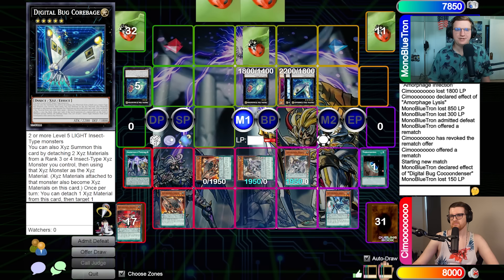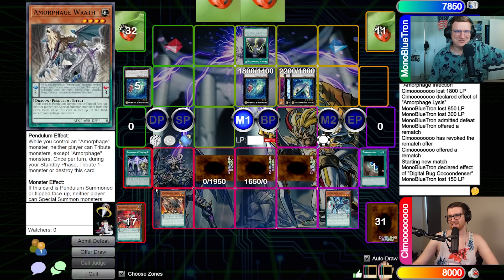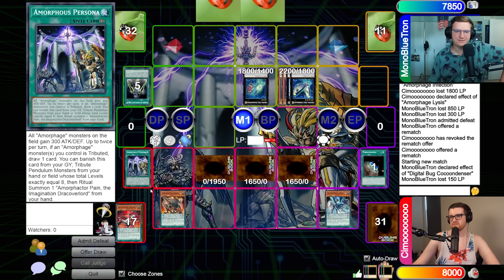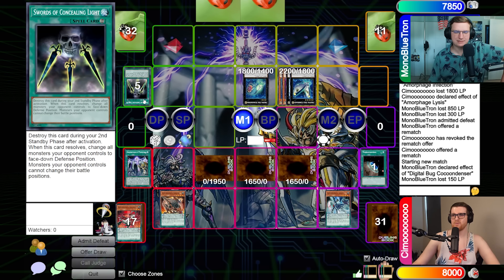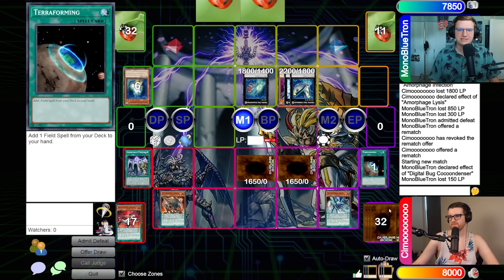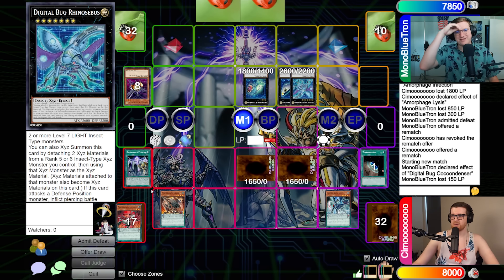Standby, main phase — this is still pretty annoying. You don't have Spell negation, I do not. Swords of Concealing Light! Shit — that sucks. We'll go Corbage, attach Cocoon Denser. Let me think... I love that we figured out in like 2016 that Swords of Concealing Light is a good card. We'll activate Corbage to shuffle this back into the actual deck. Then we're going to detach two here for Rhinosbus — the big boy! I haven't seen him yet — this one's actually good. He would be able to wipe your board here if it was face up.